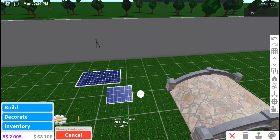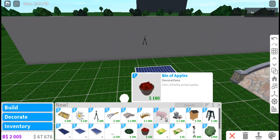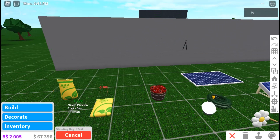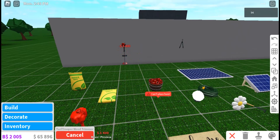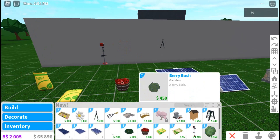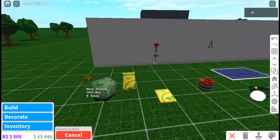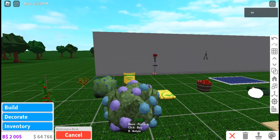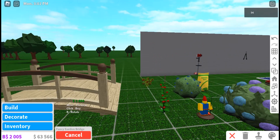There's a glowing landscape orb, a bag of apples, bag of soil. There's a seed package if you want. Berry bush — you can see there's the berry bush. Strawberry bush, tomato plants. Oh, there's a garden gnome — we have a garden gnome, wow!